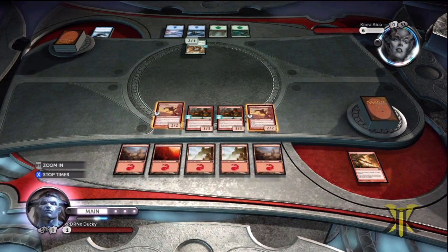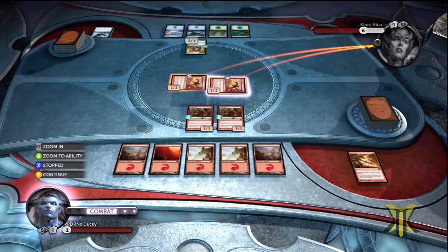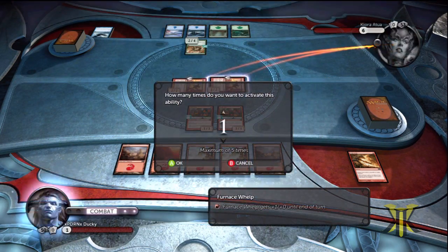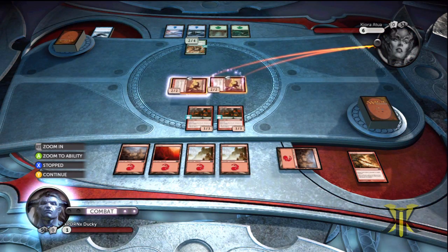I'm going to go ahead and go to the attack phase, and we're going to attack with both of these. I like to stop the timer and pump both of them once. You don't actually have to do this, but this way it forces them to block, otherwise they would take the 6 damage.